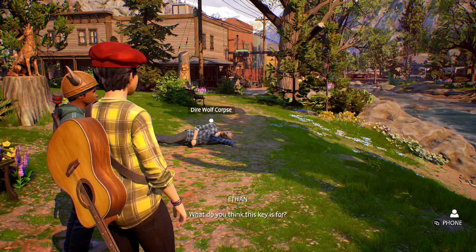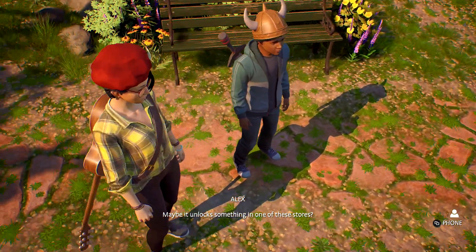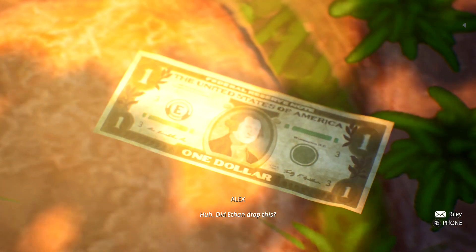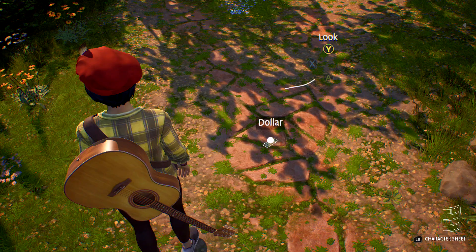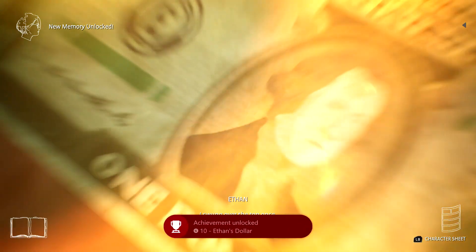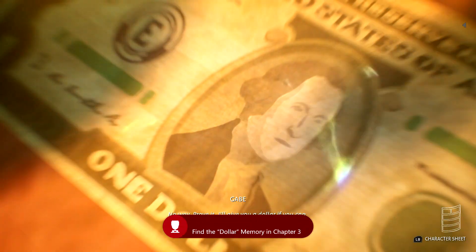Once you manage to take it out, immediately turn around and there should be a dollar on the ground. Make sure you look at it, then use your power on it and scan it for the memory. Once you've done so, you should be good for this achievement — it's going to be for 10 gamer score, and that's all there is to it.